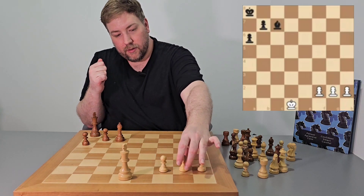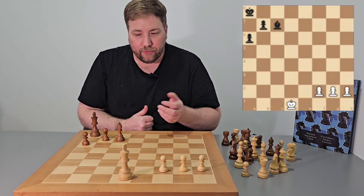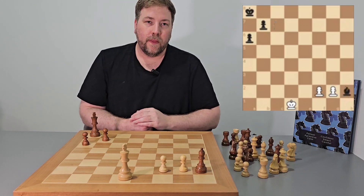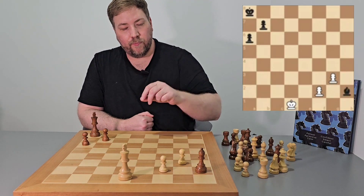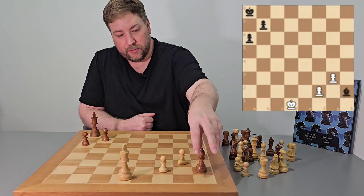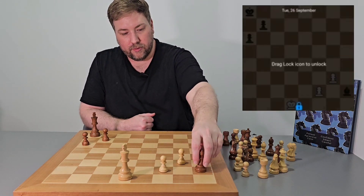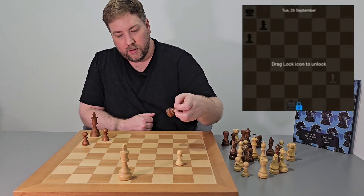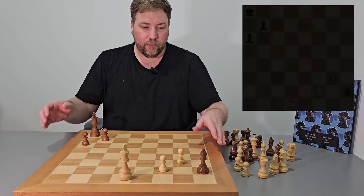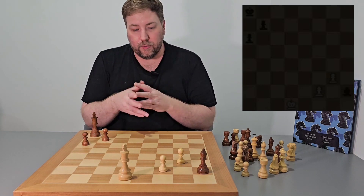Here's another example: the bishop can take the pawn — the pawn is worth one point, so it looks like you've just won a free point of material. But if white pushes their pawn up, this bishop now has nowhere to go. If it takes back, it loses to the other pawn. So that's not a great choice — you've always got to be mindful of where you put your pieces and what type of value they will hold.